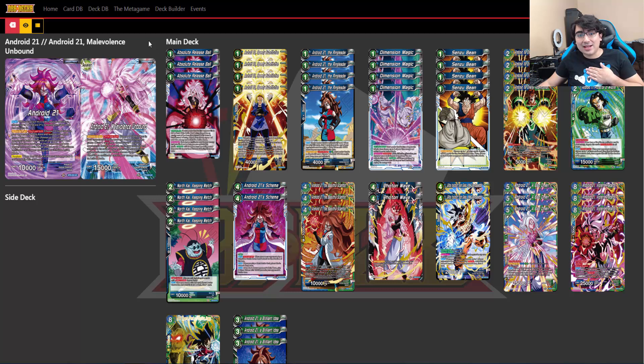As a big Fighters fan, I was really happy when I saw they were going to be releasing a whole bunch of stuff involving Android 21—not only in the main set, but the newest expert deck is also going to be an Android 21 deck. What I found pretty interesting is that the one in the main set is the evil Android 21, but the one from the expert deck is actually the good Android 21. So it's technically two different Android 21s, and they do work pretty differently.